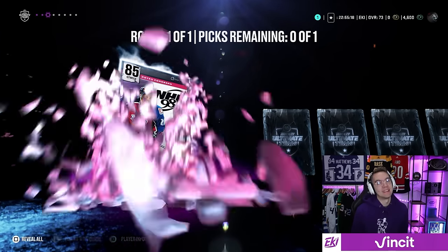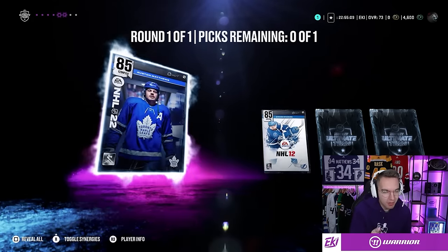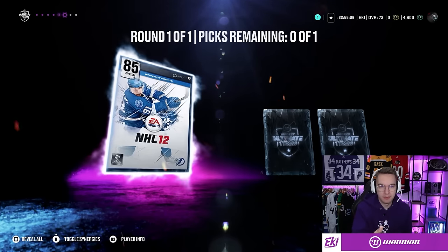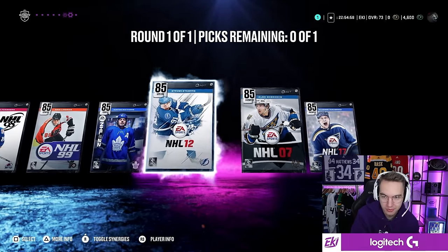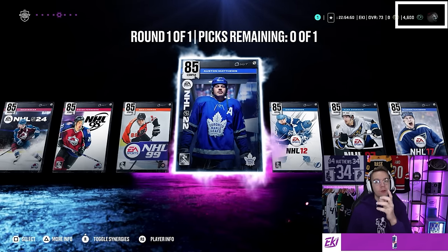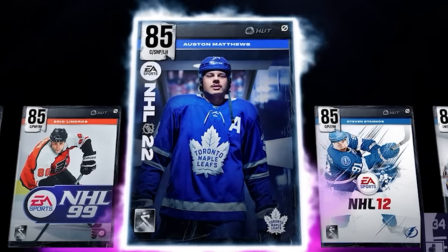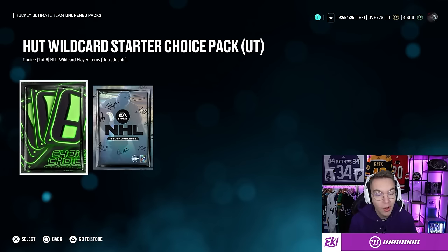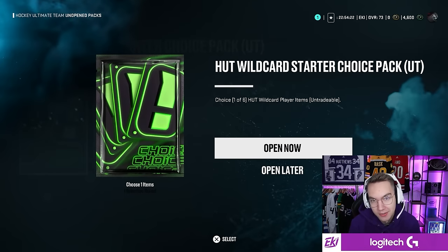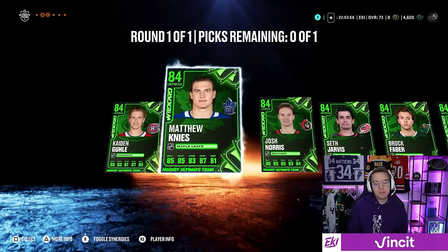Cover Athletes choice pack — choice of one of eight 85 overall cover athletes. Oh wow, I really hope this is Matthews. Please, please be a Matthews. There has to be a Matthews. I got the game before any HUT trailers or anything, so I had no idea about what choices we had. I was planning to spend 4,600 NHL points in the pre-orders, but I don't have to. Let's save that for the actual series — that's actually perfect.